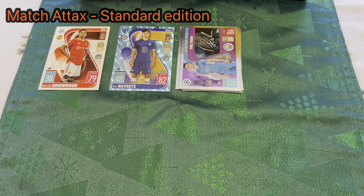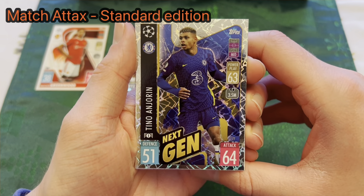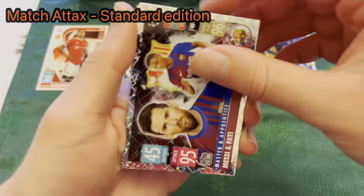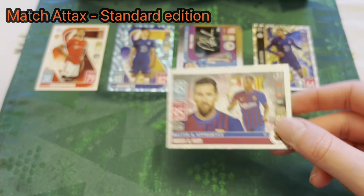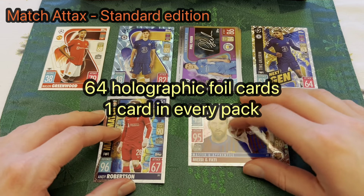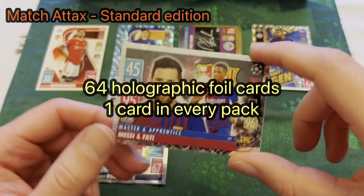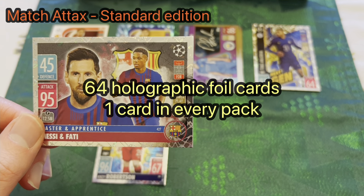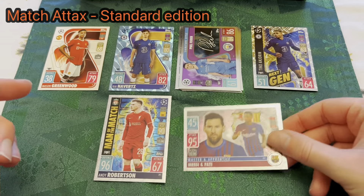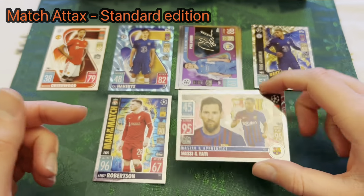The next rarest card in the set is the holographic foil cards — also 64 to collect. We've got a Next Gen card here with Tino Andurin from Chelsea, a Master and Apprentice card with Messi and Ansu Fati, and a Man of the Match card with Andy Robertson. You get one per pack, making them harder to collect than the mirror foil cards. I really like the way the light reflects off these.